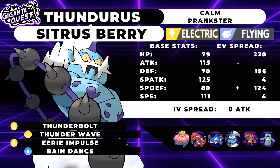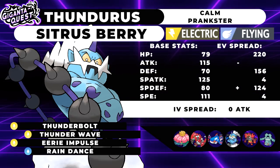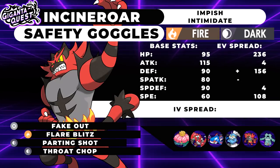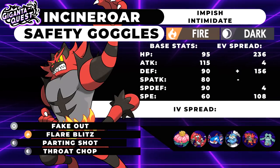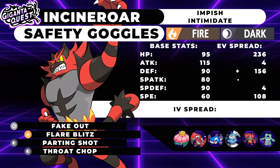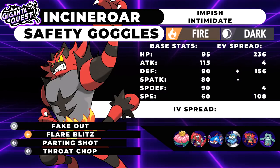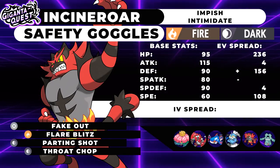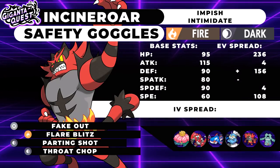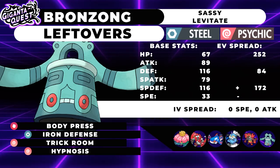Having Assault Vest allowed us to run Hyper Beam rather than Ice Beam, which was actually a pretty decent team-building call — a 150 base power Max Strike for speed control purposes is super nice. Thundurus lives Play Rough from Zacian, and beyond that it has Thunderbolt, Thunder Wave, and Eerie Impulse for lowering damage output from special attackers like Calyrex-Shadow and Kyogre. Rain Dance is there because with dual weather, sometimes Kyogre is on the field without rain.